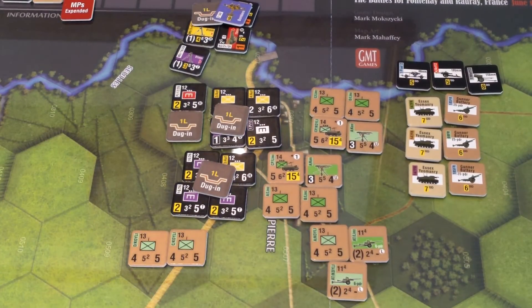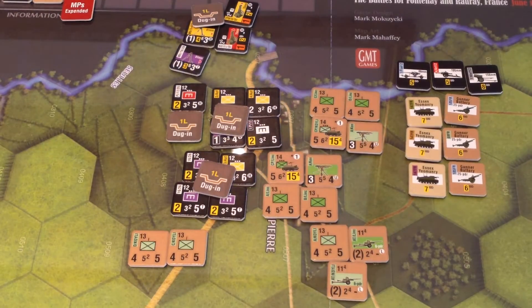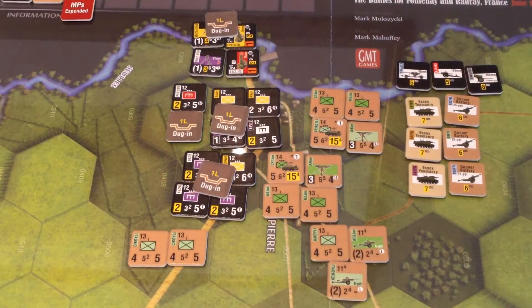Four plus nine is thirteen, minus one for being dug in, minus one for self-spotting. This guy goes out of the game — he has to go two turns in the future and there's only one turn left. These guys successfully weathered that. If there was flak, it would also limit that unit's attack — same thing with that fighter bomber attack earlier.